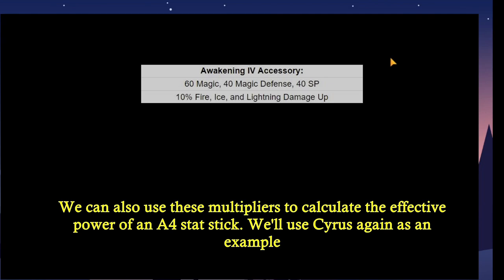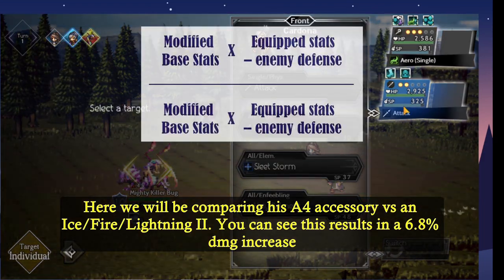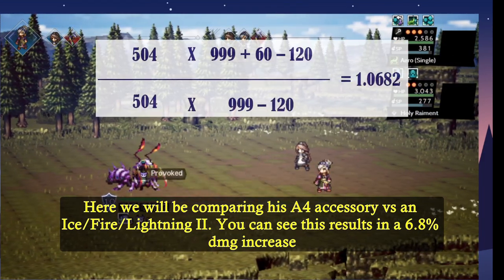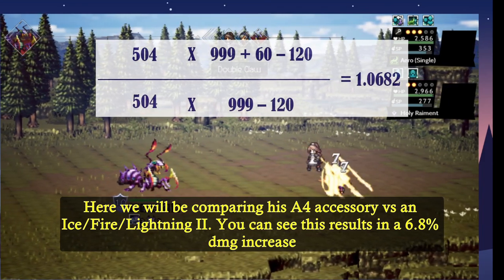We can also use these multipliers to calculate the effective power of an A4 stat stick. We're going to use Cyrus again as our example, comparing his A4 accessory versus an ice, fire, or lightning 2 ruin accessory. You can see through this math that there is a 6.8% increase in damage.